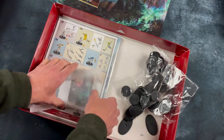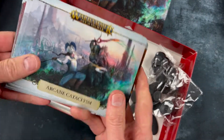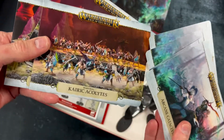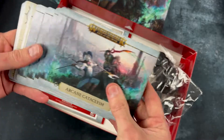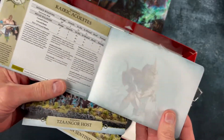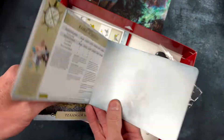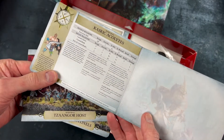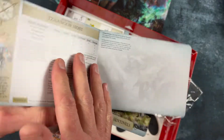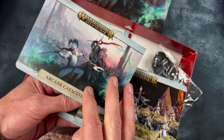Then of course you've got your unit cards and the campaign information and things like that. These are a bit strange because quite a few of them are double ones that you open up. For the Kairic Acolytes, it's opened up but there is actually nothing on the second page — I'm not sure quite why they did that. The Tzaangor Hosts again have just a little bit of text on the second page. It seems a little bit clunky, but you've got to fit all that information on there.